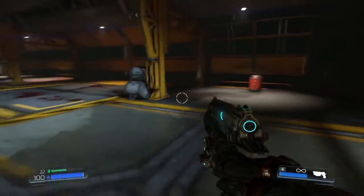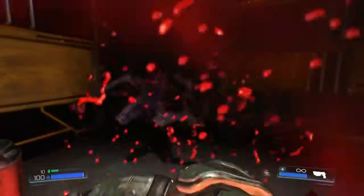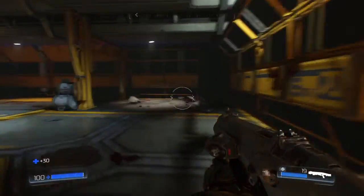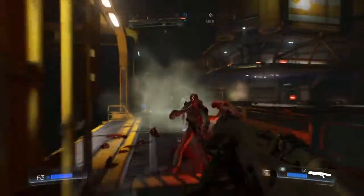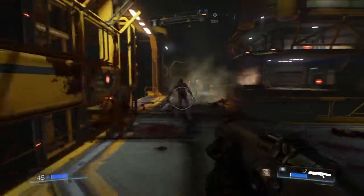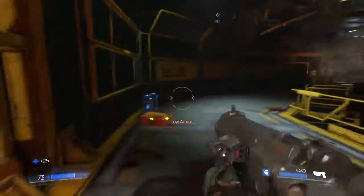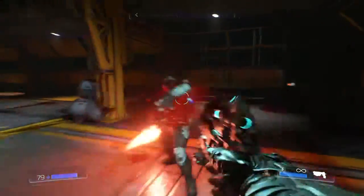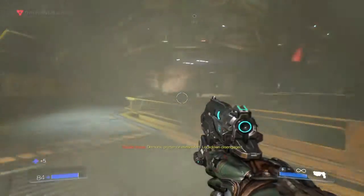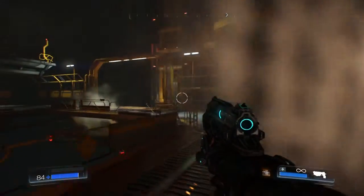I'm surprised that doesn't get anything. What's behind me? You nasty little imp - back up! That's what you get for touching me. Okay, that blew up. Come on, get out of my way. Toss a grenade up there - fire in the hole! Now we come over here to activate this. This stops the elevators so we can go ahead and get up.